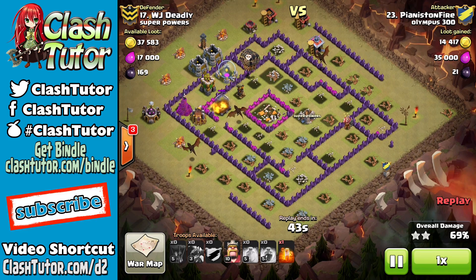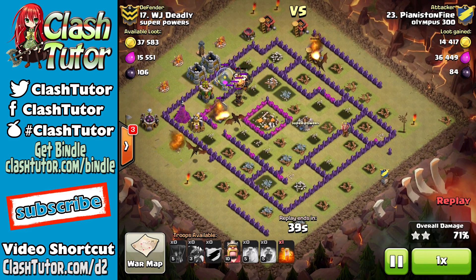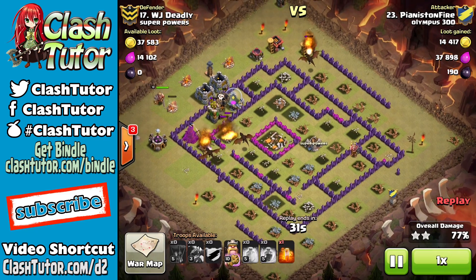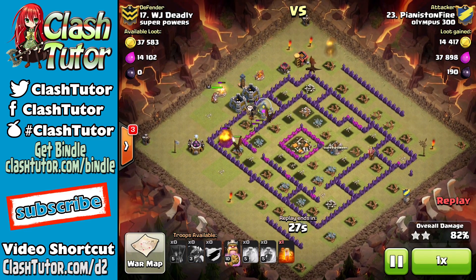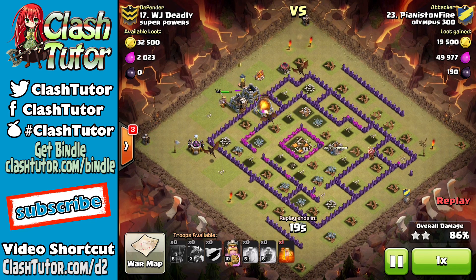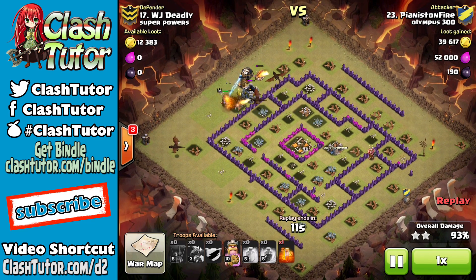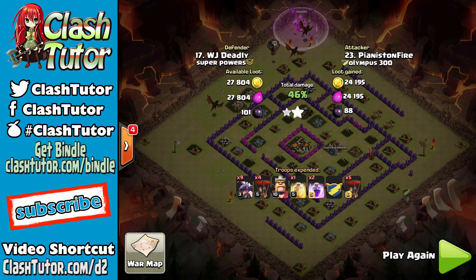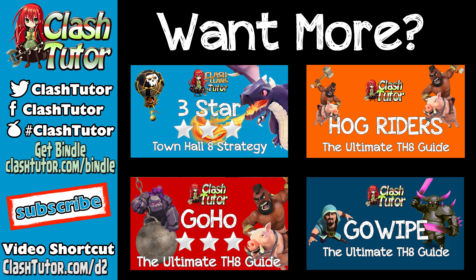All right guys, that's going to wrap this guide up. Let me know what you think in the comments below and also let me know if there are other strategies you've developed to take on max Town Hall 8 bases with dragons. Make sure to download the Bindle app and join the room hashtag Clash Tutor to get help from me and others on how to do this attack. Follow me on Facebook and Twitter — the links for all of those are in the sidebar to your left, and I will catch you next time.